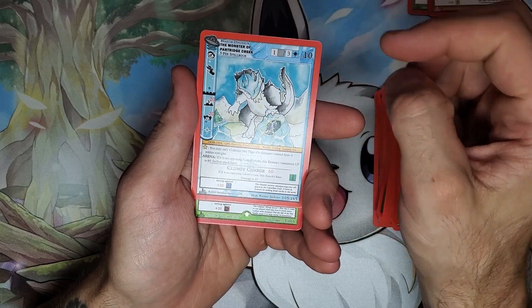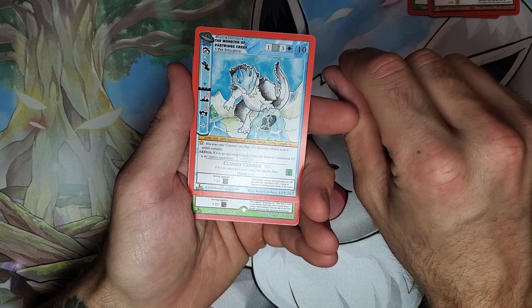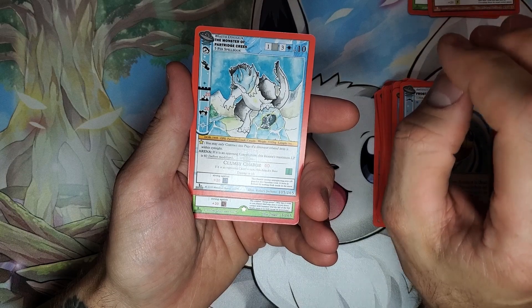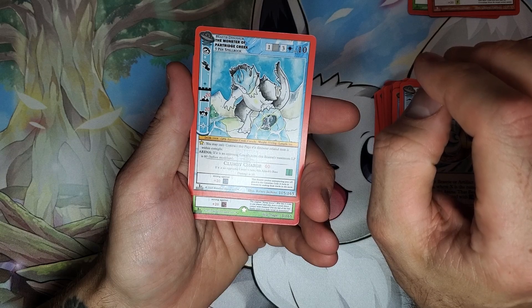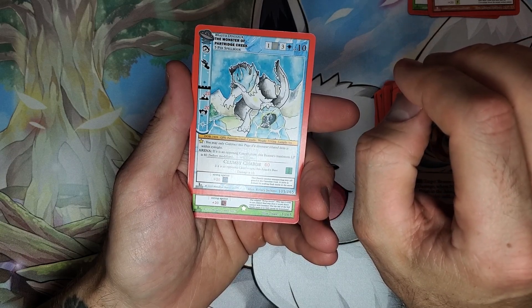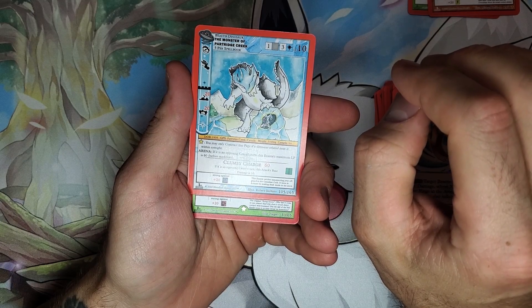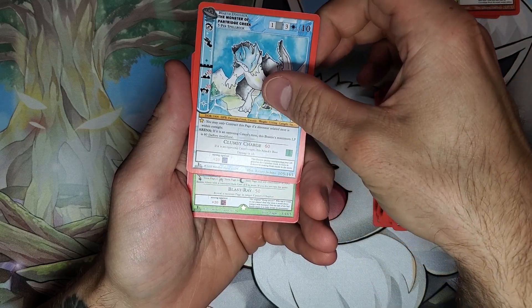Wilderness — they printed a thousand boxes, and at that point that was a lesson learned. Seance was such a course correction in so many ways. They went from 100,000 boxes down to 50,000 boxes, and that was fantastic — a really, really good move on their part. That shows that MetaZoo can truly grow.